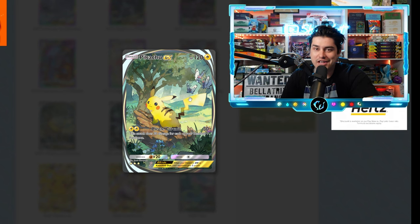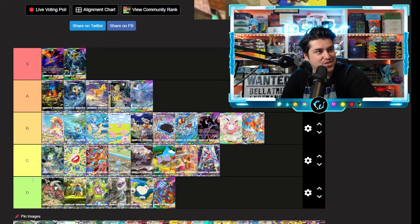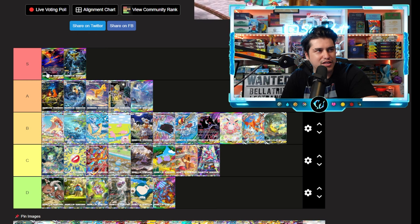We got the Pikachu with Butterfree in the background. I like it — I definitely like this better than the Surging Sparks SIR Pikachu we're getting. This one is a thousand times better in my opinion, but it's still not an S tier card. I would go B tier on the Pikachu as well. I think Moltres and Zapdos are like 10 times better.